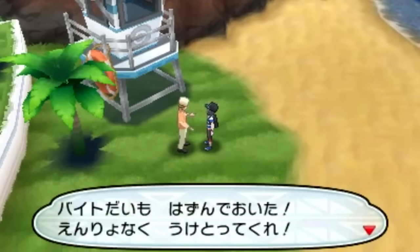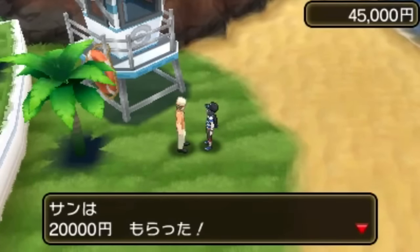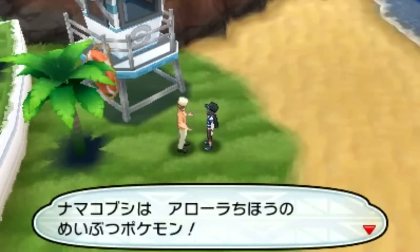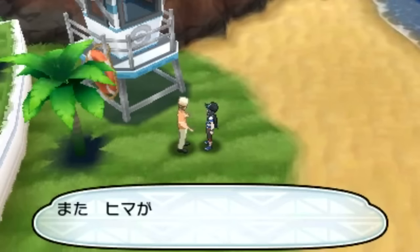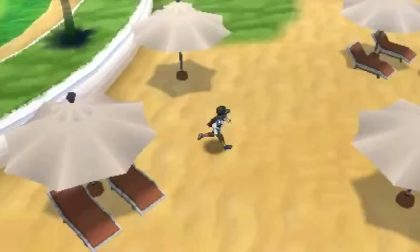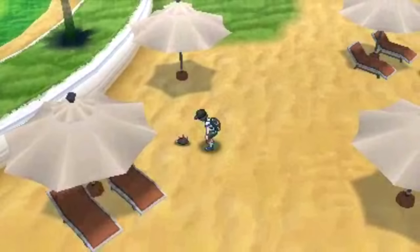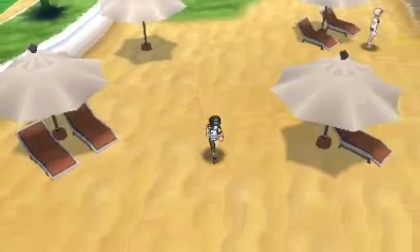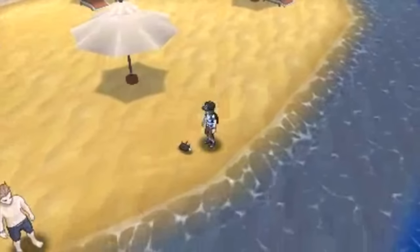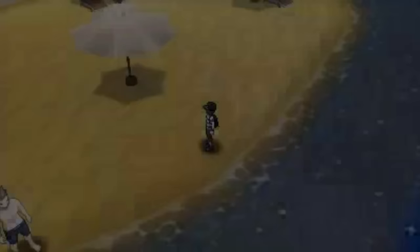You can also see a lifeguard stand with what looks like a Pokeball logo on it — or maybe that's just a circle. I'm not sure what area this is; it's probably by that same city. I actually can't tell where this is, but that doesn't really matter. I'm sure at every beach there's Pukumuku, which also raises the question: can you pick up Pukumuku at other beaches?